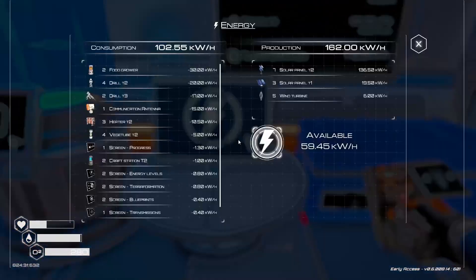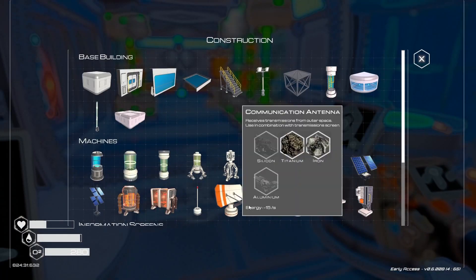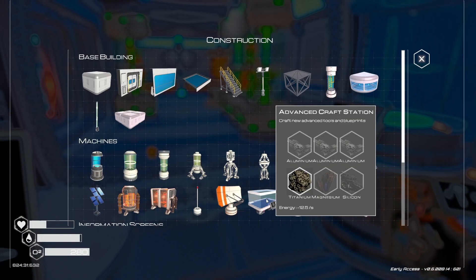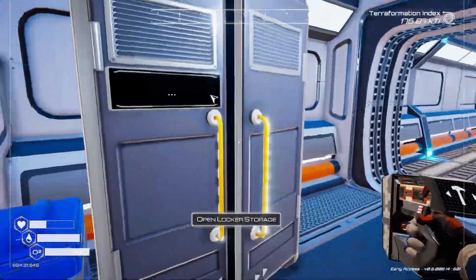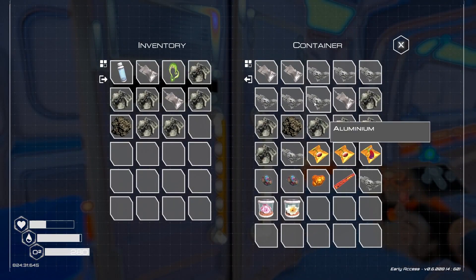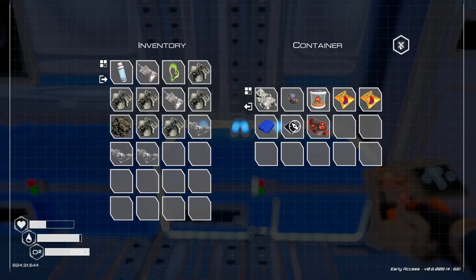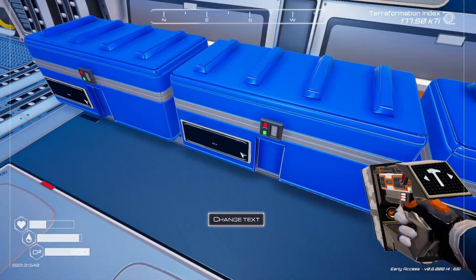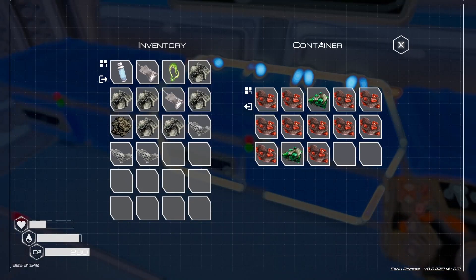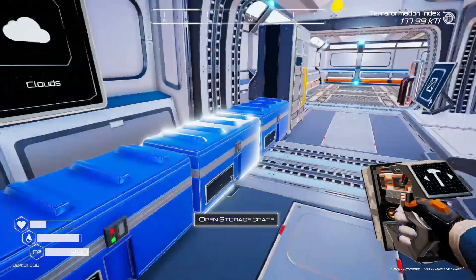So what do we need for the advanced craft station? Three aluminum, a magnesium, and a silicon. I'm pretty sure I have the aluminum in storage. Definitely have the aluminum. What about magnesium and silicon? I am going to organize these chests and label them at some point. Somebody said you could label them, and I believe them.